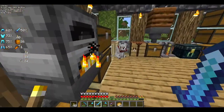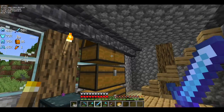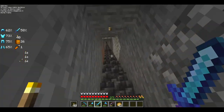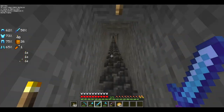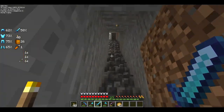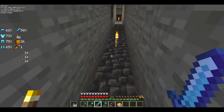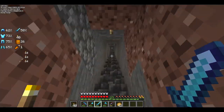In today's episode, we are going to be creating something a little bit new — an armadillo zombified piglin silverfish XP farm that was created by cubfan135. What we need to do is go to the savannah biome, and I shall meet you all there with the essentials.